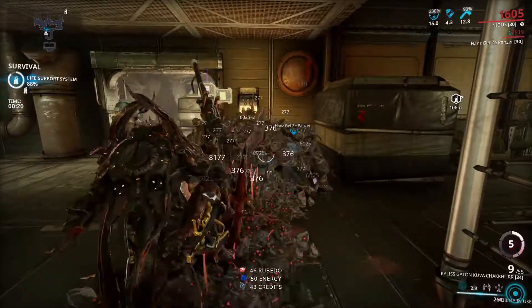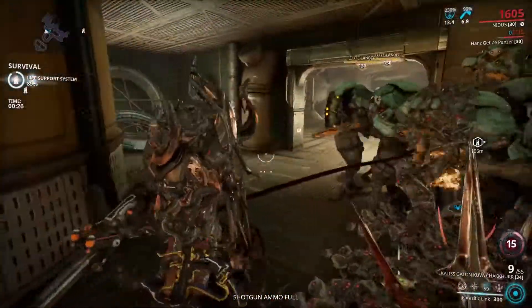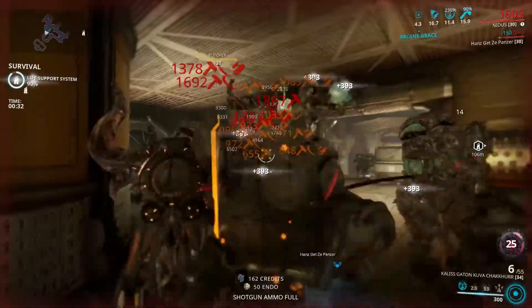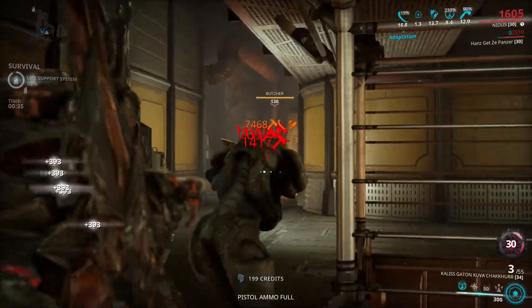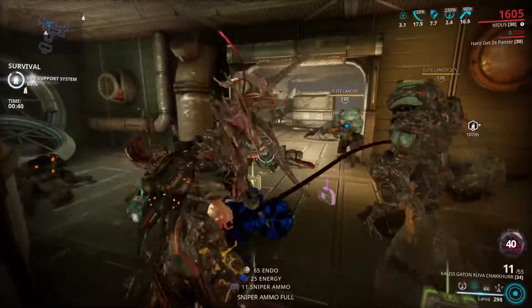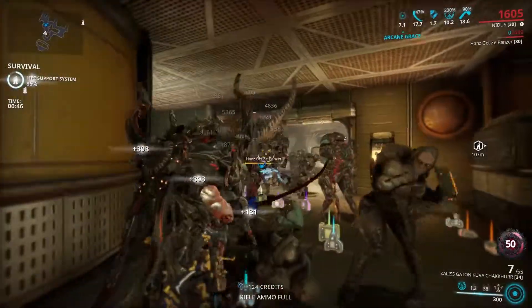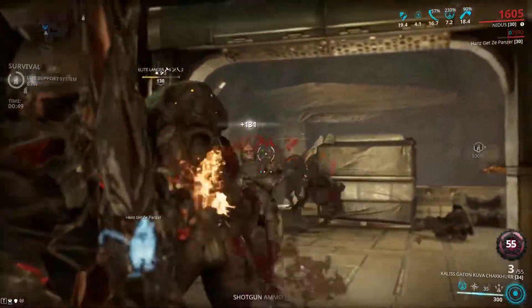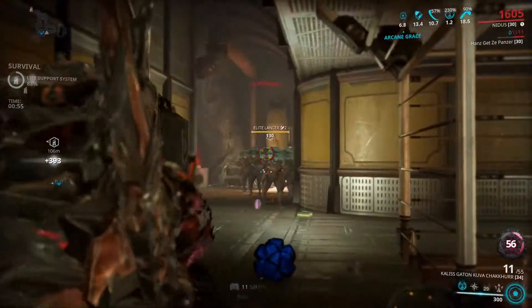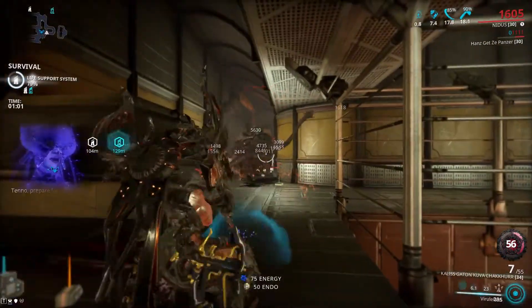I need to get my stacks up — luckily it's pretty easy. I'm just going to do that and get my stacks up more. It's basically one-shotting enemies, and look at that — my stacks are already up to 40 and they just keep going. The benefit of using Nidus other than the crit buff is that when you are linked with an enemy, you can't get knocked over and you have damage reduction.